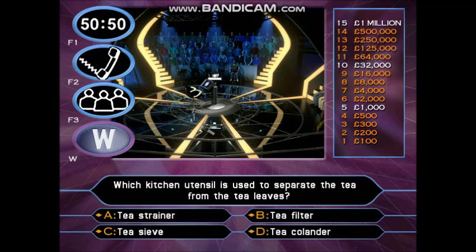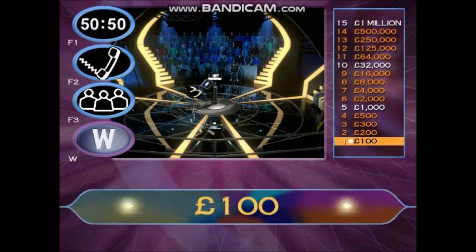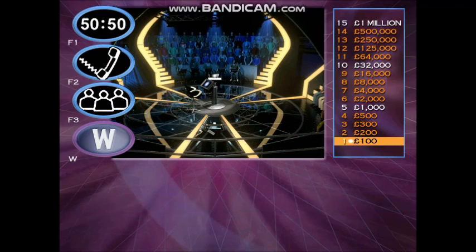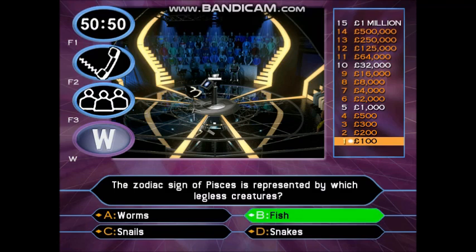Of course it is. You've got £100. Have a look at this — it's worth £200. The zodiac sign of Pisces is represented by which legless creatures? Worms, fish, snails, or snakes. It's right — you've got £200.